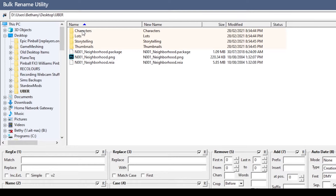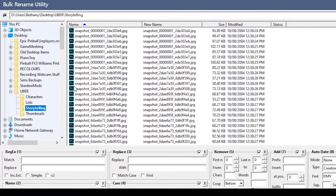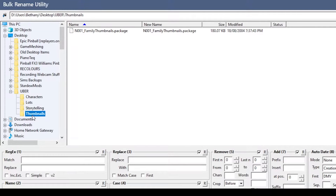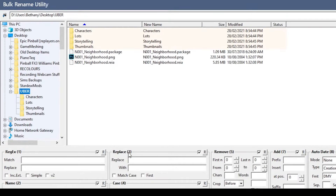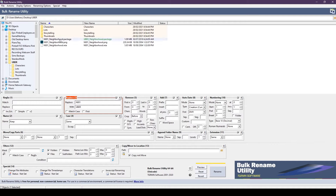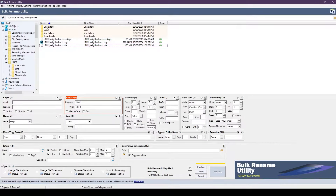There are a couple of files in the characters folder, a bunch in the lots folder, and a bunch in storytelling — that's all just screenshots, so that doesn't matter — and one in thumbnails. In the main root directory, you're going to use the Replace function to replace N001 with Uber. If I click and drag over the three root files, you can see the original name changes to the new name, and we just hit the Rename button. You'll get a warning — proceed. Then go into your characters folder, select all of the files — they're all going to be renamed with the prefix Uber — and rename. Then go into lots and do the same thing. So now we've got our base Uberhood neighbourhood on our desktop.